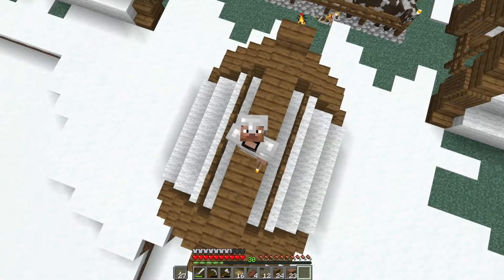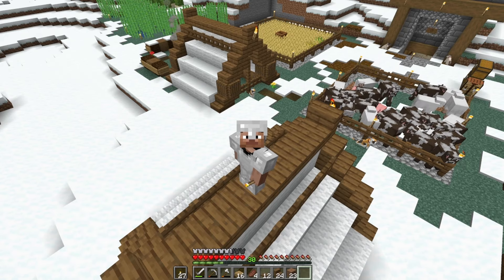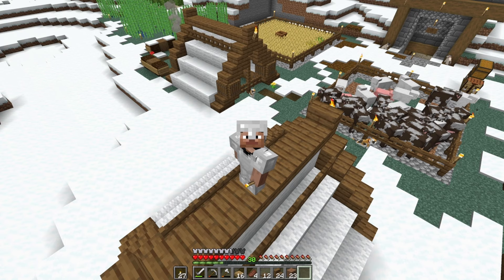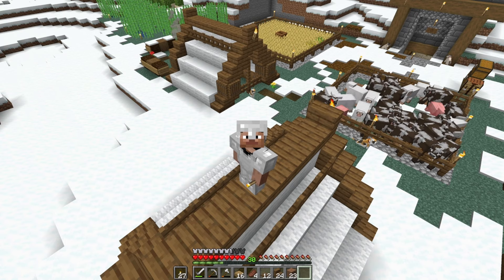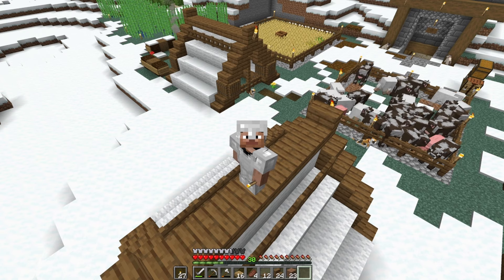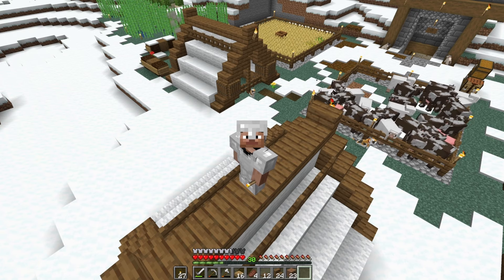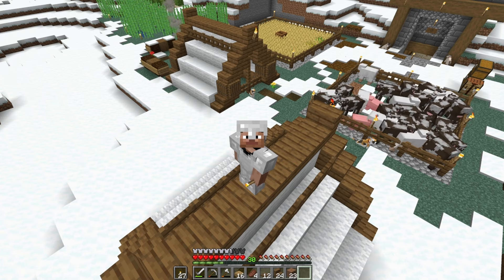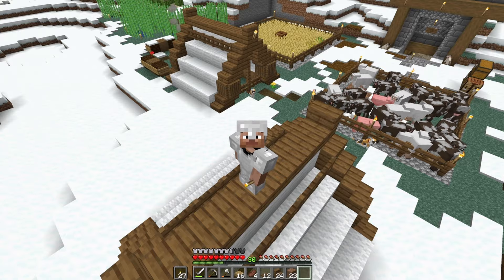I've completed the tents, at least the outside parts. Now I need to figure out what kind of flooring — it's not going to be glass because we have no sand, so it's either going to be stone or dirt. I'm going to go back to my boxes, look at my inventory, and figure out what type of floor to give the inside of these tents.